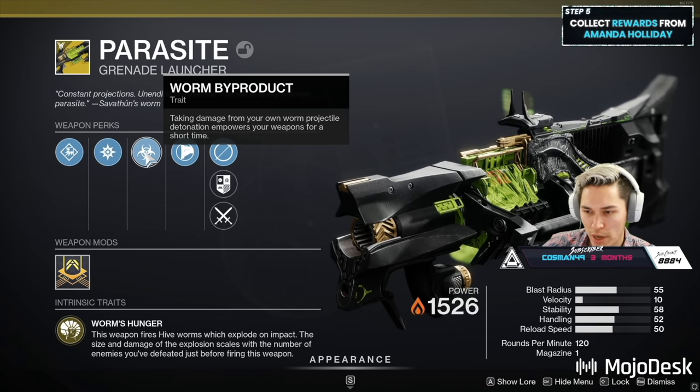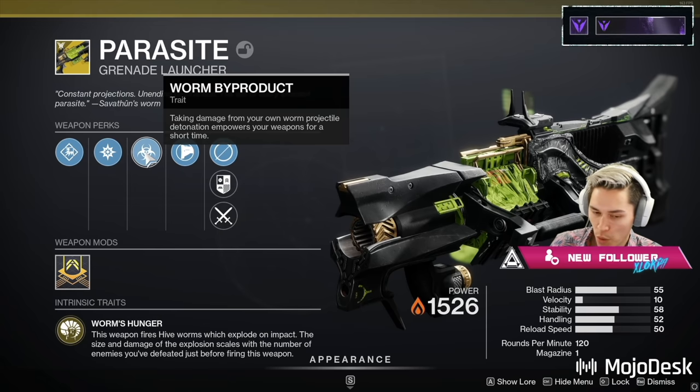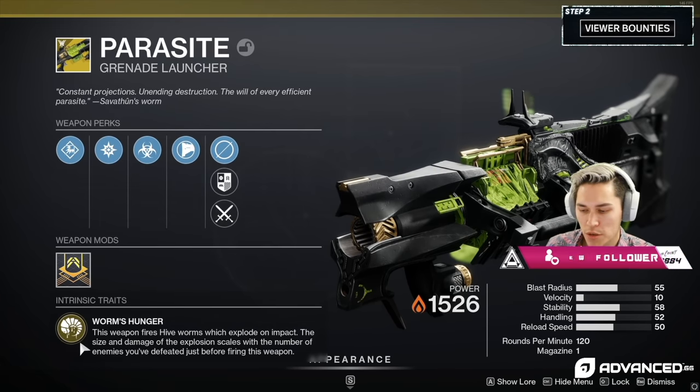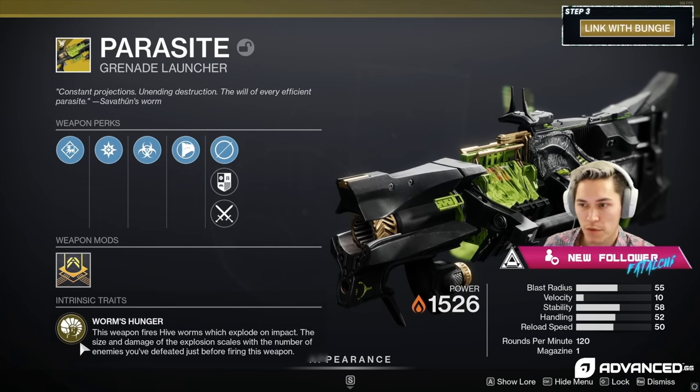The Worm Byproduct trait: taking damage from your own Worm projectile detonation empowers your weapon for a short time. We're going to play this by ear — I don't really know if I'm going to be able to utilize that trait well, but I feel like we can easily utilize Worm's Hunger. But right now, we're just going to start with base damage for Parasite.